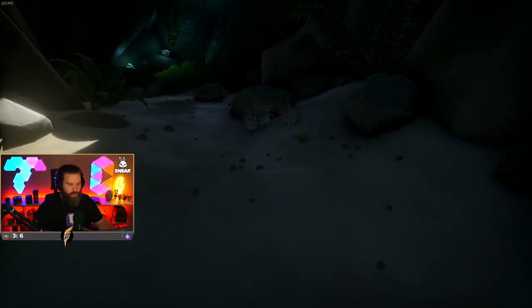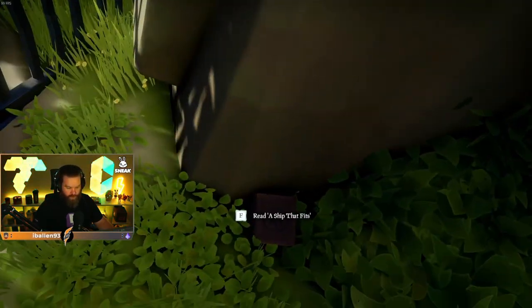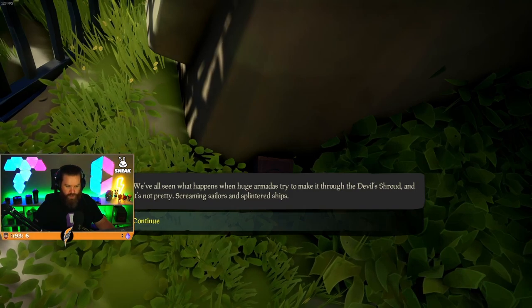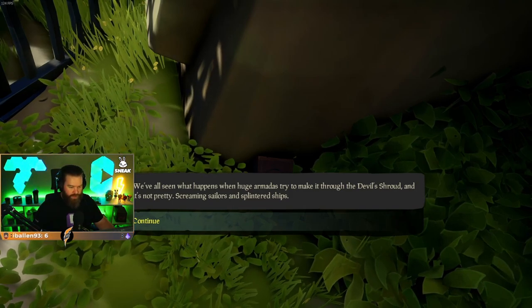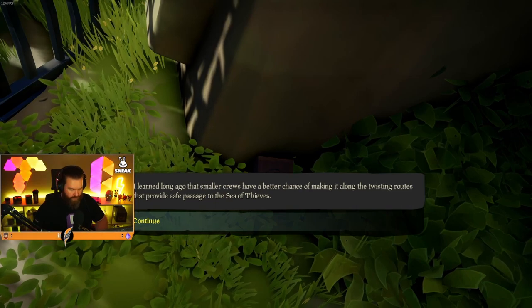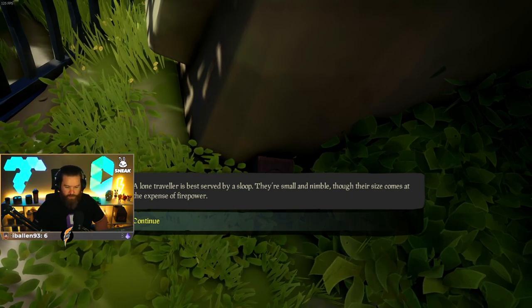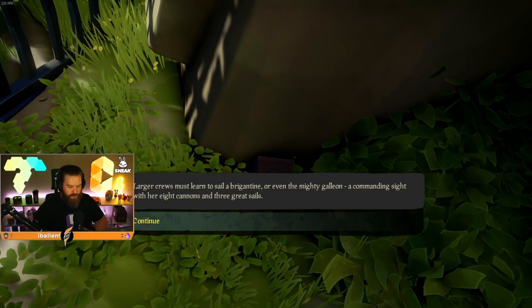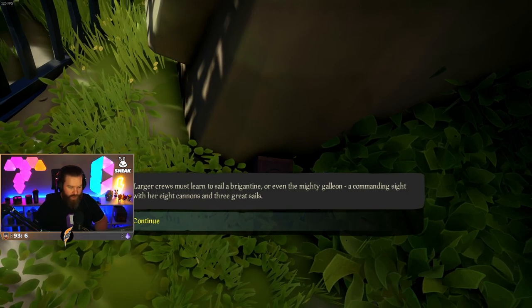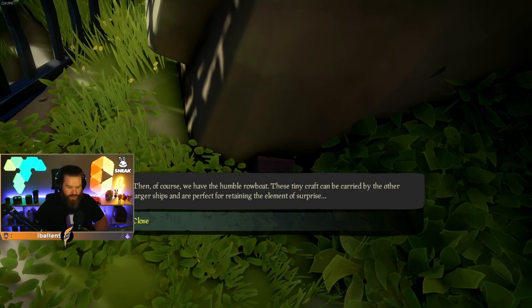All right, there is the rowboat. Before we go in it though, let's get this journal right here. A Ship That Fits: We've all seen what happens when huge armadas try to make it through the Devil's Shroud and it's not pretty — screaming sailors and splintered ships. Smaller crews have a better chance along the twisting routes to the Sea of Thieves. A lone traveler is best served by a sloop — small and nimble, though their size comes at an expense of firepower. Larger crews must sail a brig or even the mighty Galleon with eight cannons and three great sails. Then there's the humble rowboat — perfect for retaining the element of surprise.